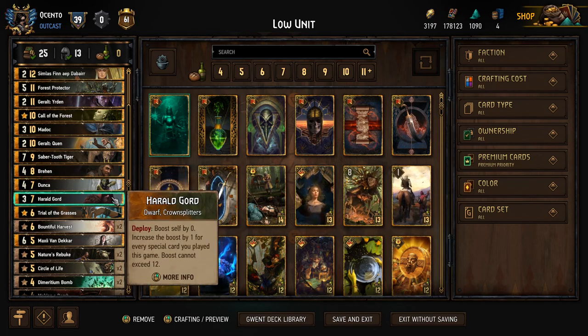One of our big payoff cards is going to be Gord. We're able to play tons and tons of specials and hand buffs to get Gord to 15, 20 points. That's going to be more likely a finisher depending on the matchup. It could be a Yurden finisher, it could be a Gord finisher — it really depends on the game and what sort of removal we might anticipate. But you have either option at your disposal.